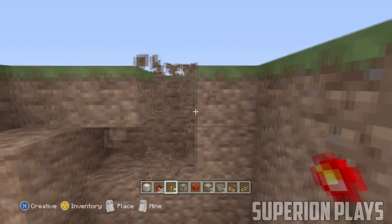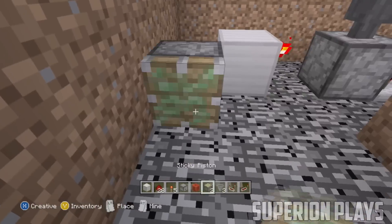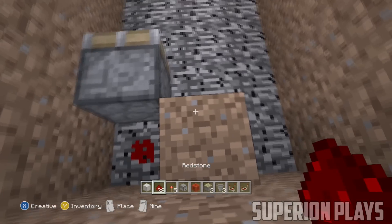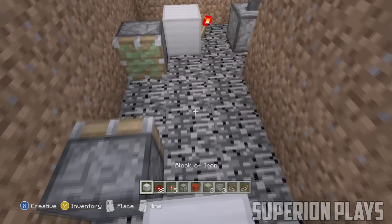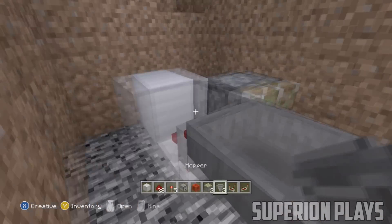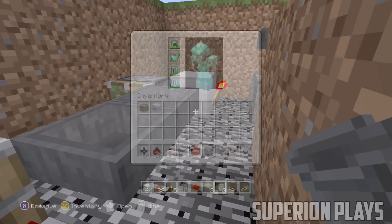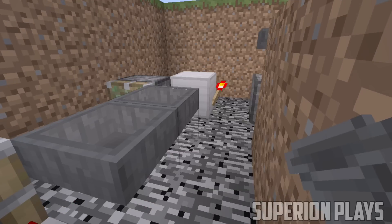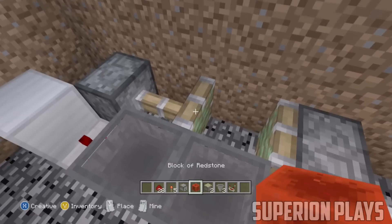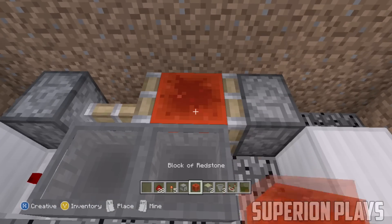Put down a piece of redstone, then in front of that place a sticky piston. Skip two blocks and put another sticky piston facing the first one. Behind that sticky piston put down a piece of redstone, and right beside that piece of redstone put down a block with a comparator facing into the block. Then place hoppers facing into each other. In one of the hoppers, place at least two stacks of items — make sure there are 128 blocks total, because without this the timer will go too fast and the sugarcane won't have time to grow.